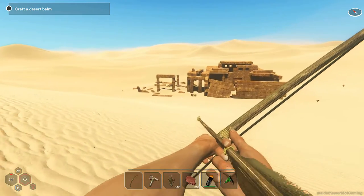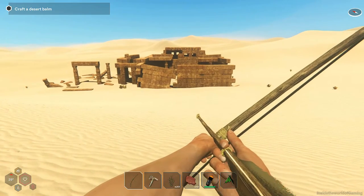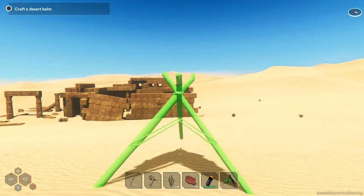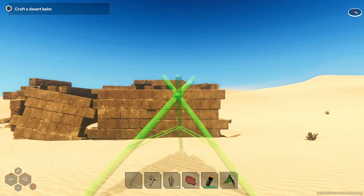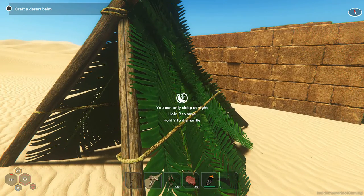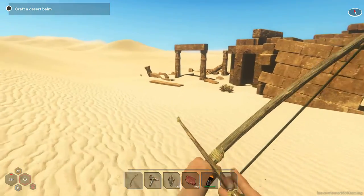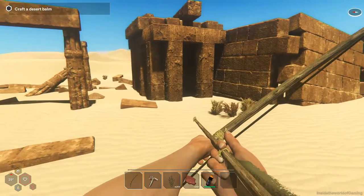Before we go, we're gonna build a house over there, just in case we die so we know where to respawn. Now save our game. I'm really scared — the music is killing me, I should turn off the music.